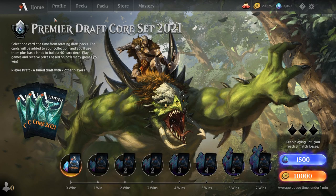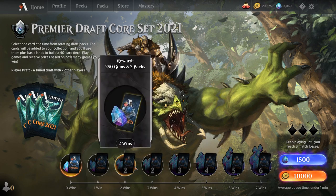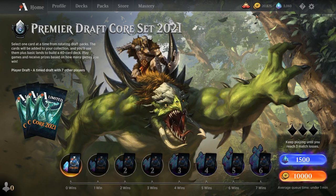The mastery pass is 3400 gems and I have 3000, so I only need 400 more and then it's kind of free. If I get 400 gems I get all the stuff for free. I need to go 3-3, so I need two attempts. I could just wait for quick draft — that'd be better value — but I'm pretty sure I'm gonna get the mastery pass for free.